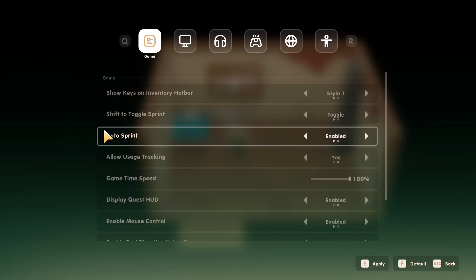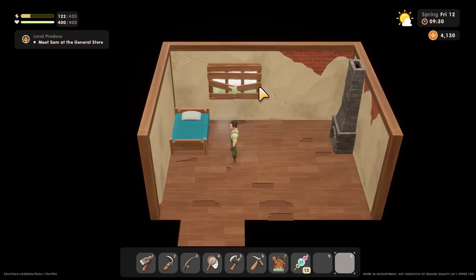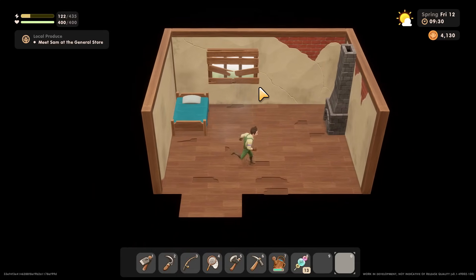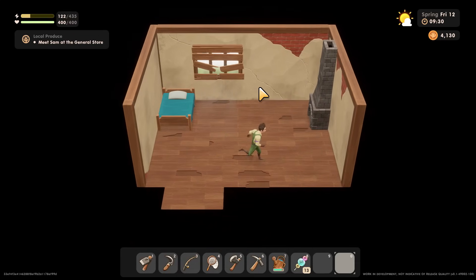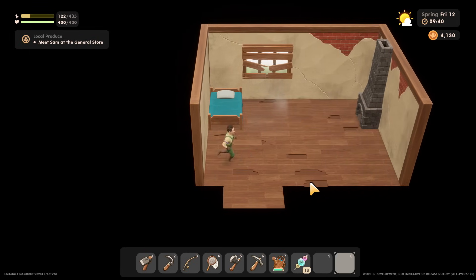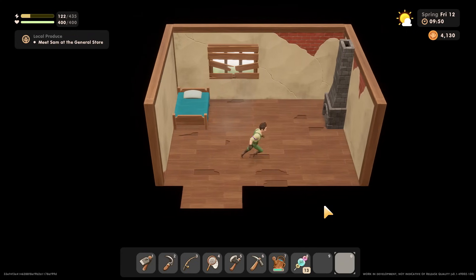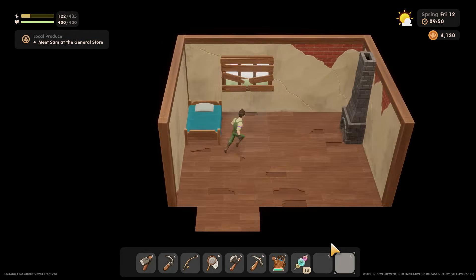Tip number one: I recommend doing this right away — dive into the game settings and turn on auto run. This is set to disabled by default, which some people might not even realize, but setting this to enabled will make your character run constantly without having to hold or press the shift key. This will not drain any stamina and means you'll get around this huge map much more quickly.